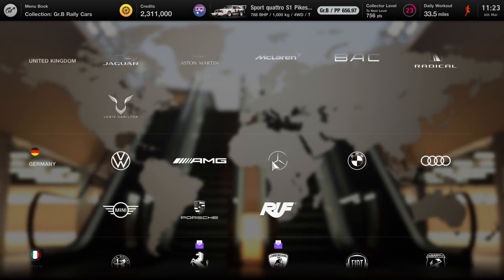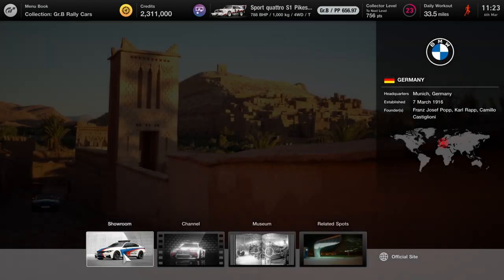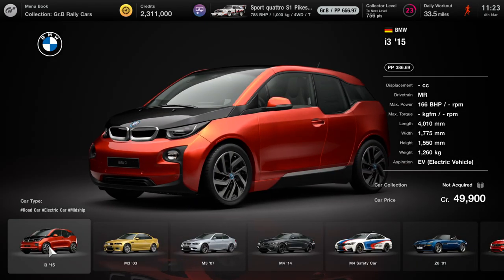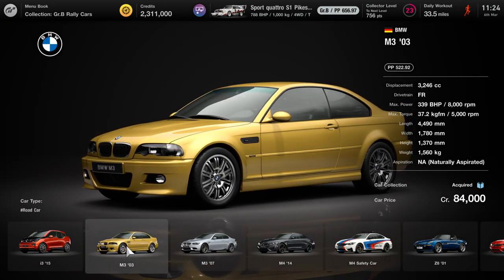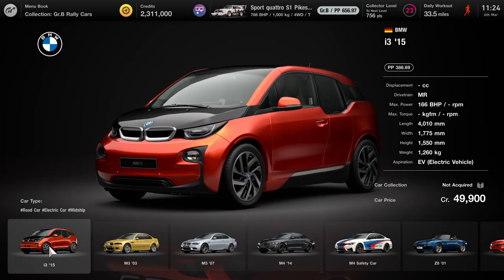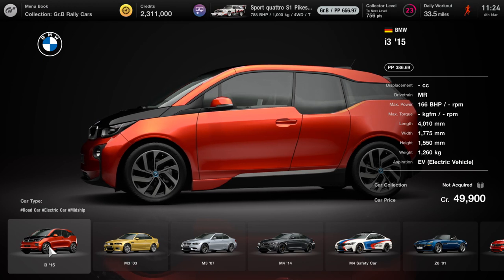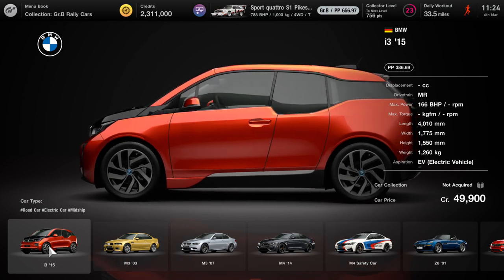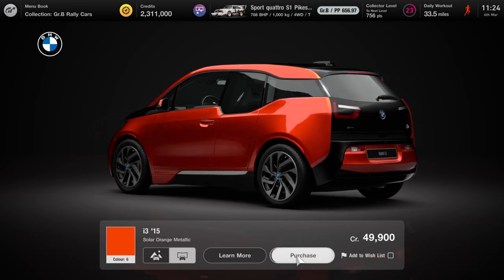The cheapest one — if you head over to BMW — is the i3, that one right there. As you can see it has EV aspiration, not normally aspirated, and that's how you can tell it's electric. The i3 is the cheapest on Brand Central; I've had a look and the Teslas and other cars are more expensive.